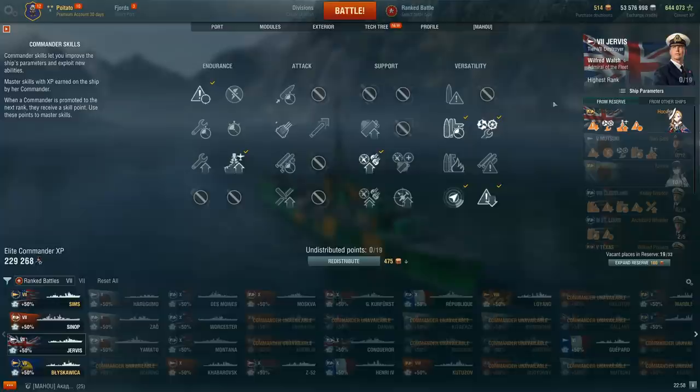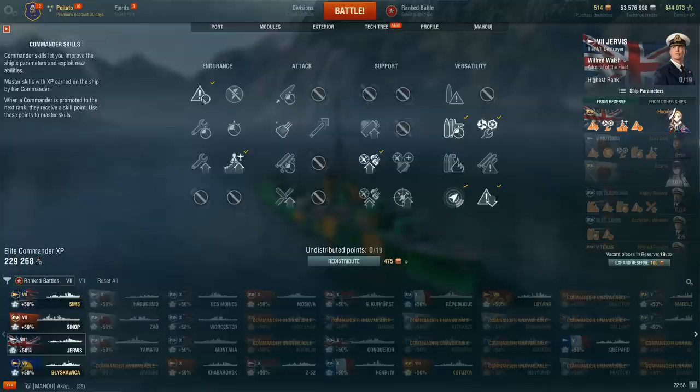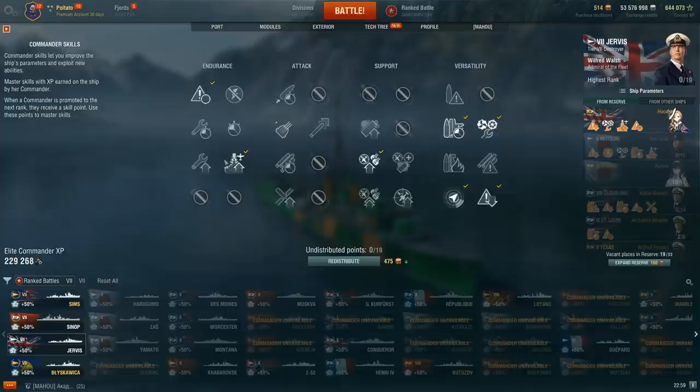Captain build wise, if you have any special captains like Cunningham, I do highly recommend it. But this is my Russian normal account which doesn't have access to all the goodies. A standard captain is perfectly fine — Jervis doesn't need the gimmicks, it does well with any captain. Start off with priority target, build into last stand, survivability expert and concealment expert. You always start by building survivability because staying alive is the single most important thing a DD can bring to the team.